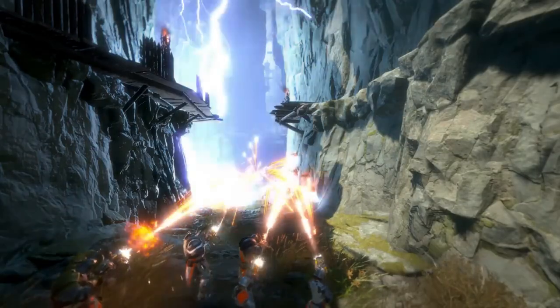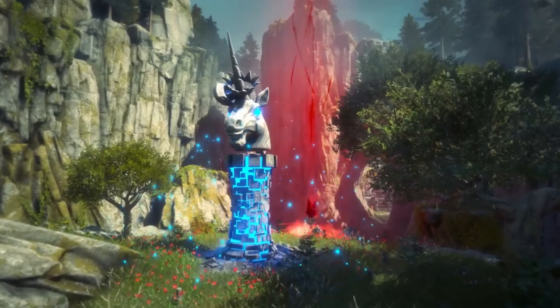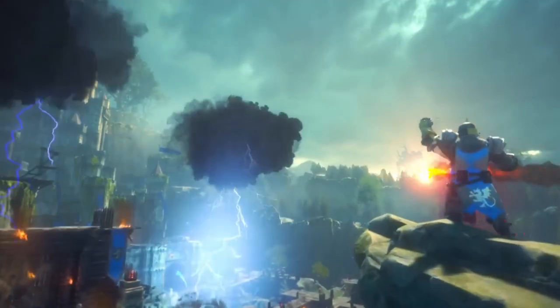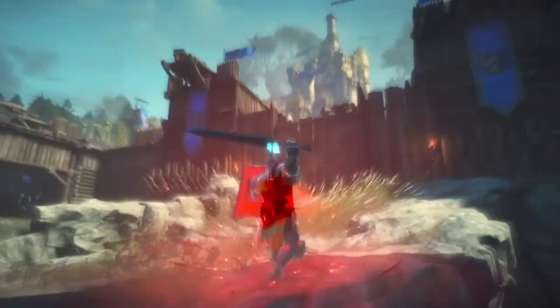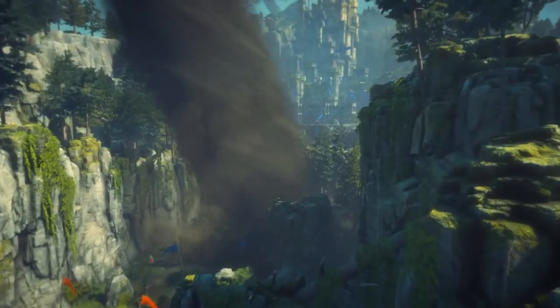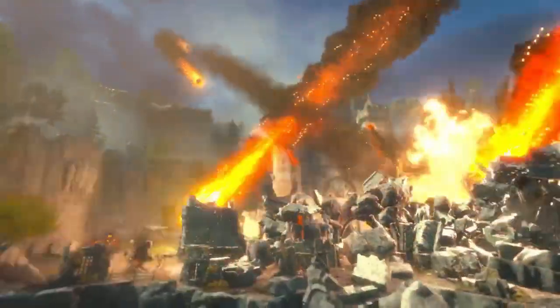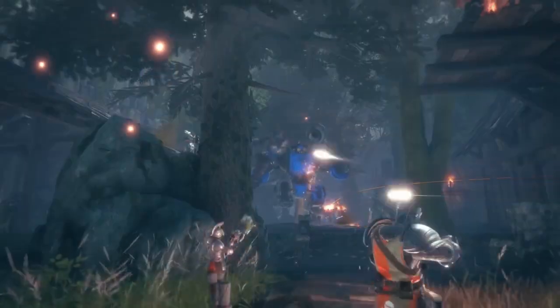When the battle reaches its climax, an idol will appear on the battlefield. If a player manages to obtain this idol and cast the magic contained within, they will unleash a mighty cataclysm. The meteor cataclysm tears through castle walls and armies alike. Or perhaps, call upon the unexpected power of the robot.